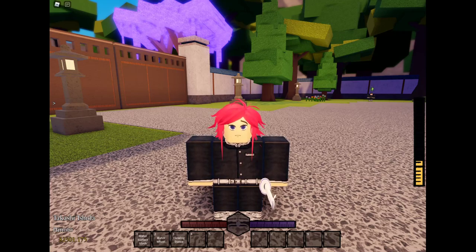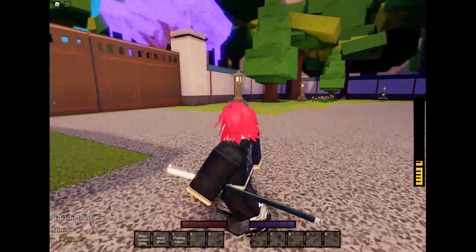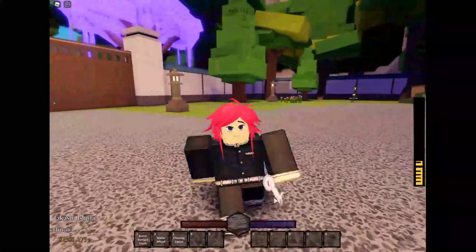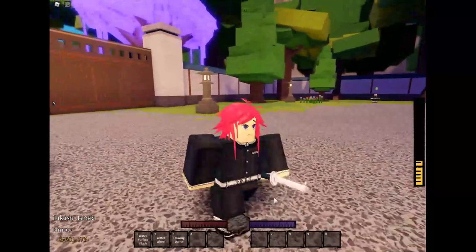Kill the boss once. Right after you kill the boss, kill a player that is Slayer ranked Mizuno to Kano. You don't have to kill anyone that has a Slayer Mark — you just need to kill anyone that has a breathing technique and is ranked Mizuno to Kano.